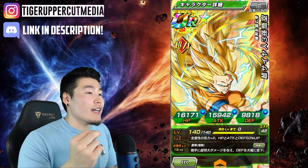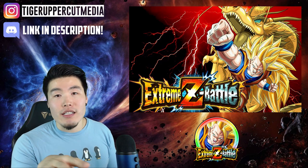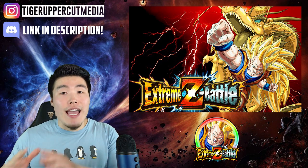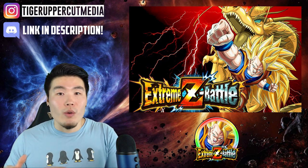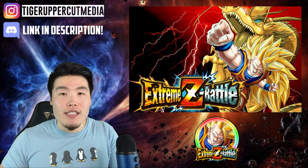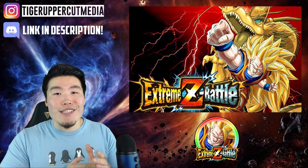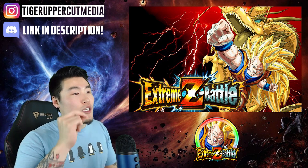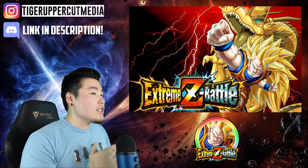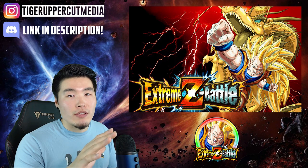Number 2, he will take AGL Super Saiyan 3 Goku's EZA Medals to Awaken. Essentially, to Extreme Z Awaken the STR Super Saiyan 3 Goku, you will have to run the AGL Super Saiyan 3 Goku's Extreme Z Battle Event, collect the Medals from there, and then use those to Extreme Z Awaken the STR variant as well. So in total, you'll need 12 Bronze Medals, 20 Silver Medals, 12 Gold Medals, and 12 Rainbow Medals.